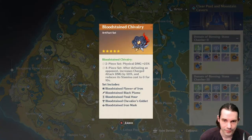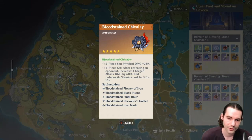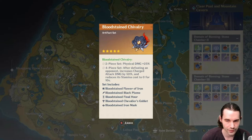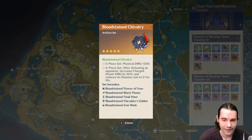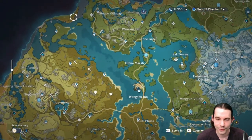In the same domain is the Bloodstained Chivalry — a set for physical DPS characters like Rosaria, Razor, or Eula, though better sets exist for some of them. The 2-piece gives physical damage plus 25%. The 4-piece: after defeating an opponent, increases charged attack damage by 50% and reduces its stamina cost to zero for 10 seconds. The 2-piece is solid; the 4-piece has better alternatives. You'll likely get it anyway while farming this domain.